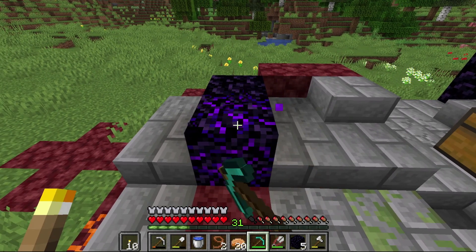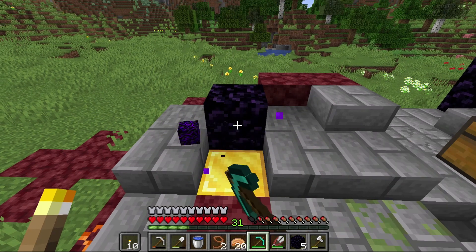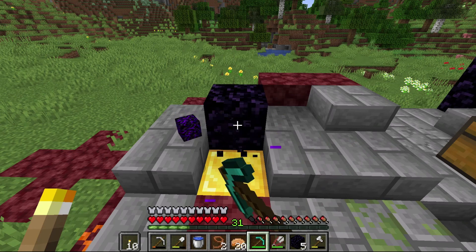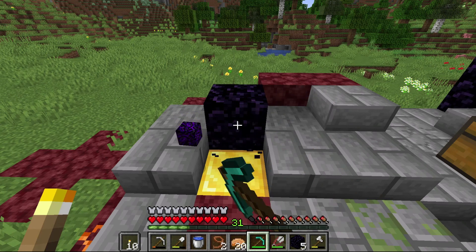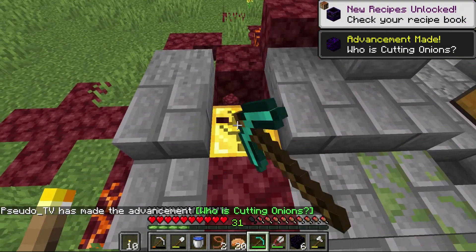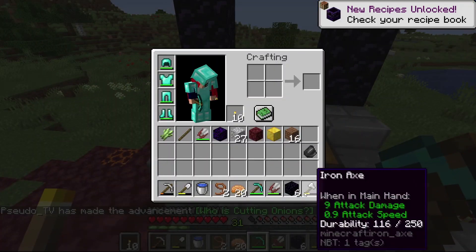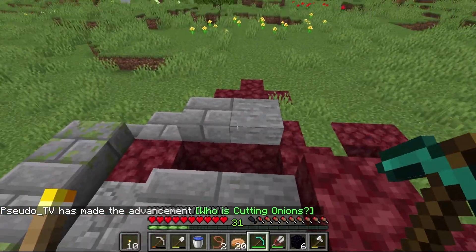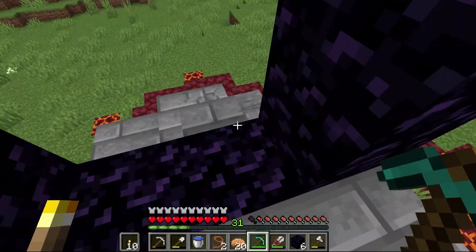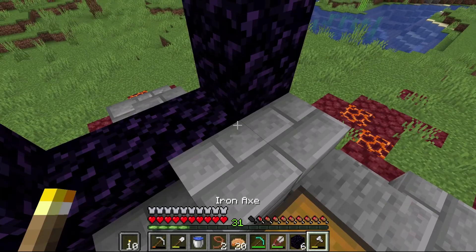I'll at least have the nether entrance ready for us when we get together next episode. I'll ideally have had some time to build up a little bit of my armor, and we'll go ahead and collect that gold block that was hiding underneath the crying obsidian as well. I don't know if that's a standard thing that happens with those types of blocks, so I might have to investigate that a little bit further.